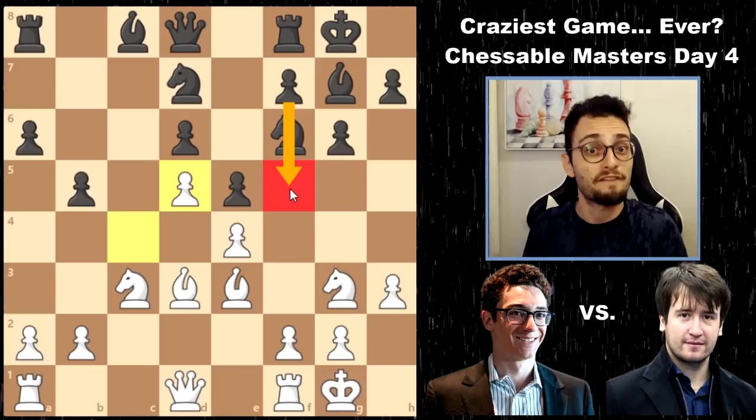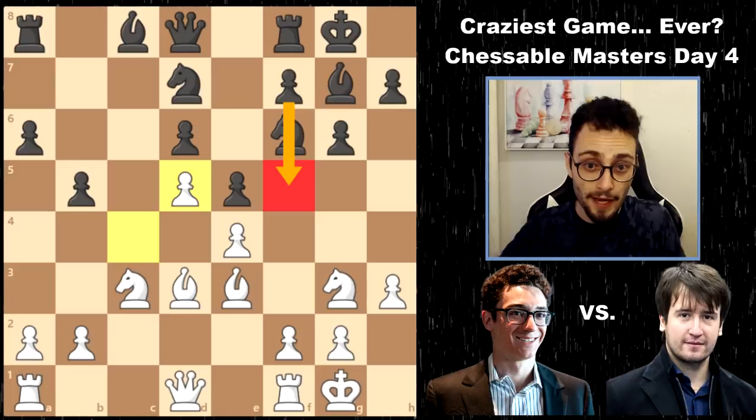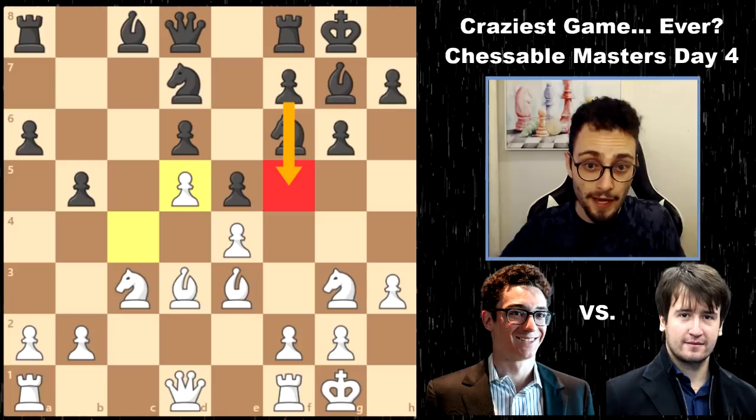Whereas the guy who's playing the King's Indian Defense is going to be looking to make an f5 pawn break. All of these things are going to occur. Generally, in a traditional King's Indian style, white attacks the queen side, black attacks on the king side, and we'll see what happens. It's not too crazy just yet, but watch.